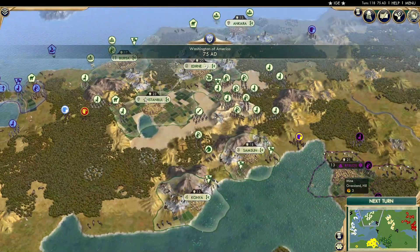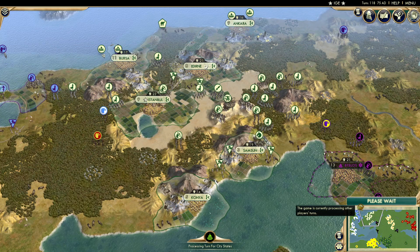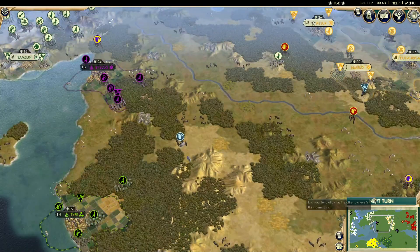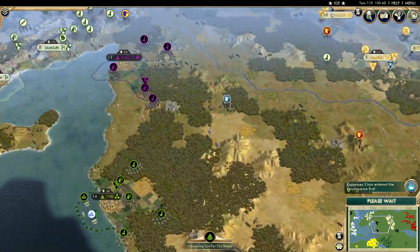The Ottomans have added another coastal city. They've slowed down since their failed war with Byzantium, but they're still here. They obviously have a lot of Turkey still available to them and all of this northern territory towards Assyria. This region — the Levant — is still very much open as well.